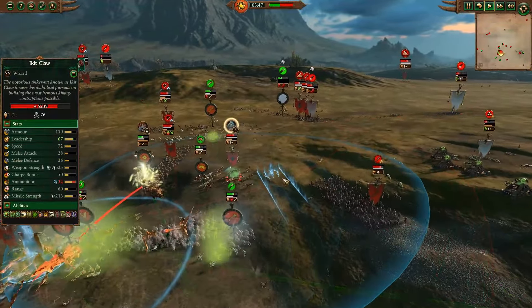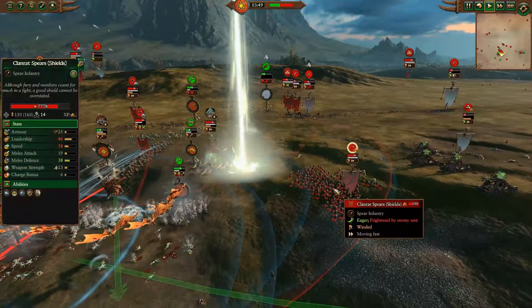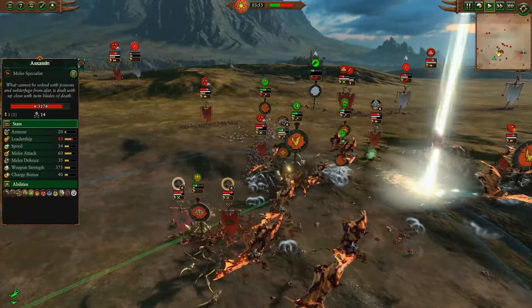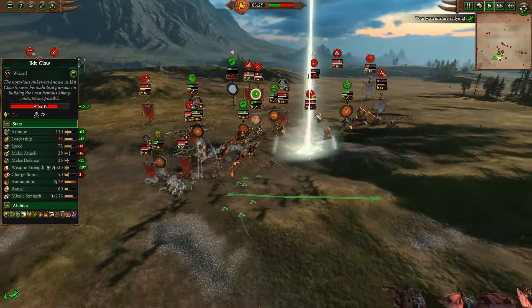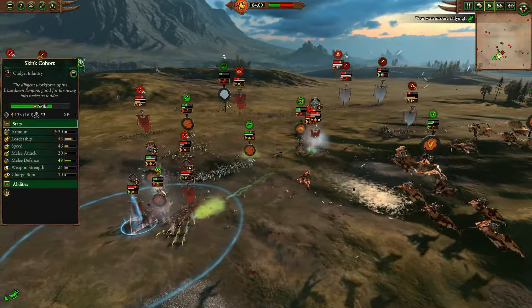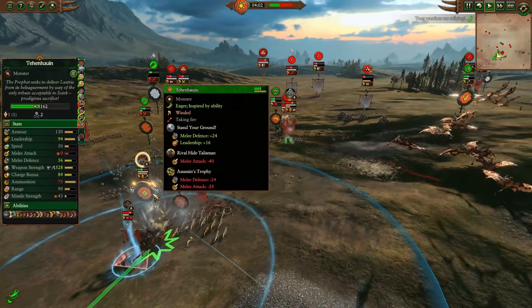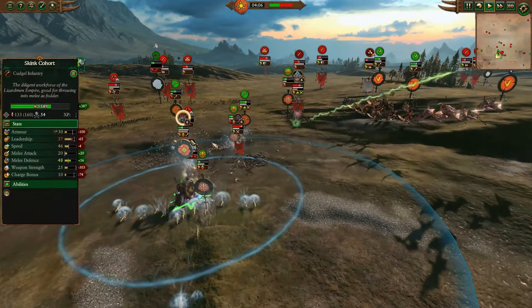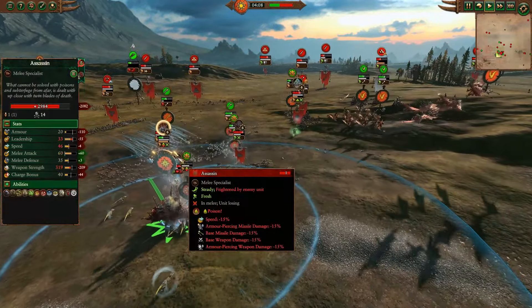Tehenowin uses his first Sky Laser, tries to protect the Clan Rat Spears, but they dodge away — they want nothing to do with this. The Assassins are going to be rather tanky against Ripperdactyl Riders. Ripperdactyl Riders are weird: sometimes they can kill foot characters very easily, other times they can't do anything. Second Rival Hide Talisman is out, and a second Assassin's Trophy also — Tehenowin's stats nerfed yet again.